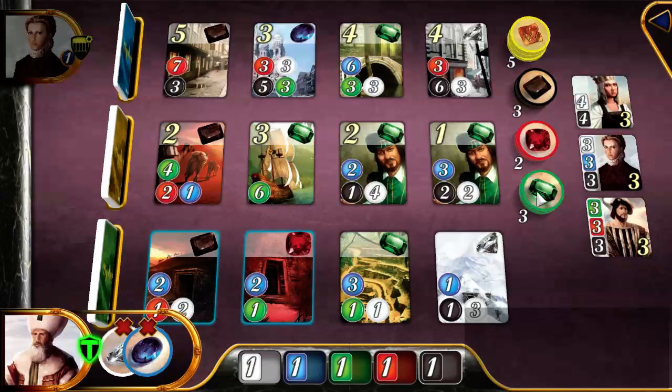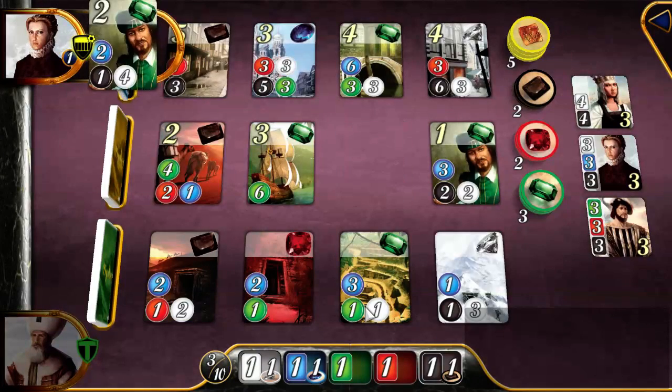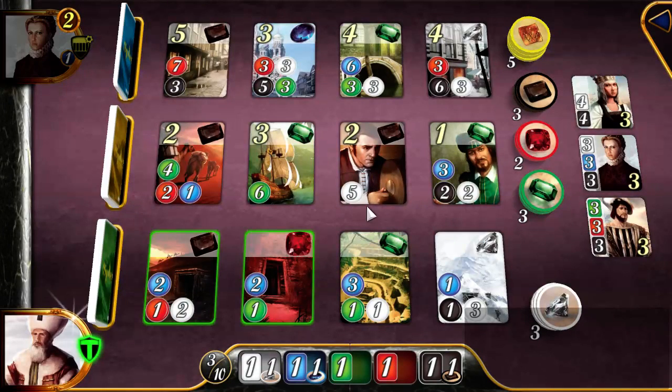Let's see — are rubies useful? Emeralds seem useful for this middle row. I'm not sure which color recurs the most. I'm thinking onyx is useful for grabbing one card in particular. There are some pretty expensive cards in the middle row. Let's grab onyx. There's one that takes five diamonds to acquire — that's pretty expensive. This one would cost me a blue, and this one a blue and a white.